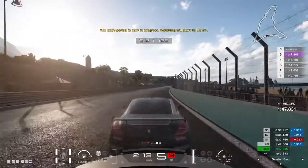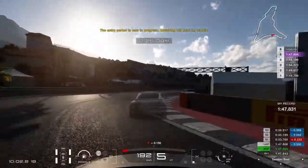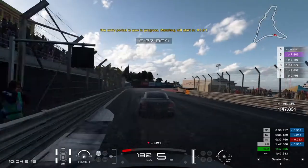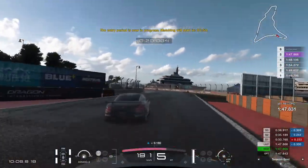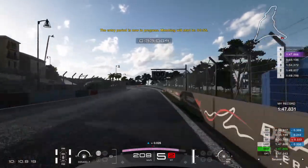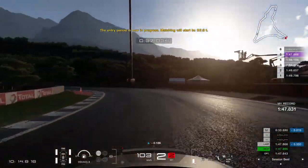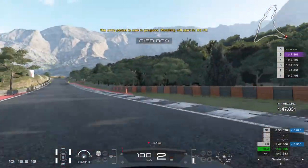For the chicane, brake at the start of the right side curbs, just past the 100 meter sign and release at the 50 meter sign. I start braking just before the 50 meter sign which will prevent your car from turning, so after a couple of meters start releasing the brake a bit so you can hit the inner curb for the sharp turn.